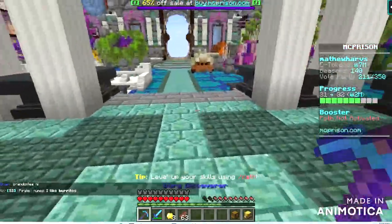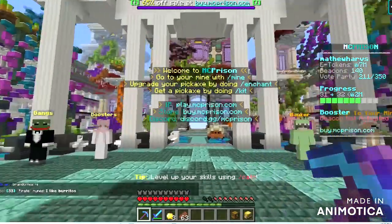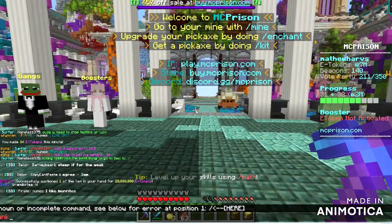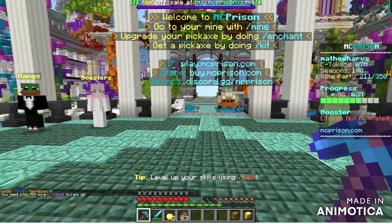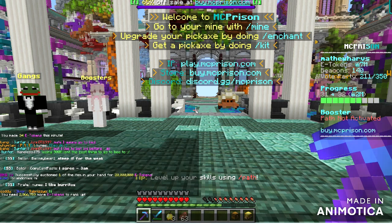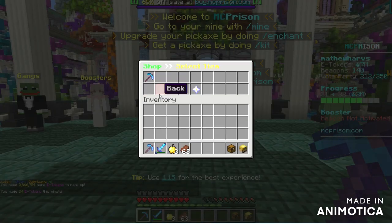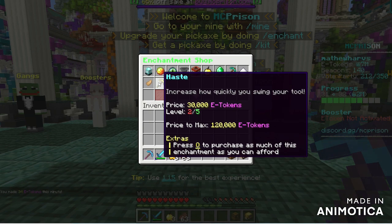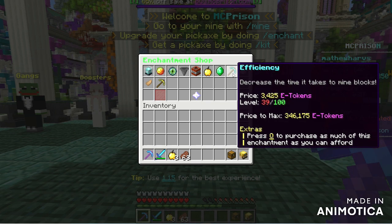20 million is insanely good. With that money you're going to want to either rank up to better your mine, which you'll eventually want to do, or you're going to want to go to enchant. If you're only going for beacons, I would get Beaconator, Haste, and Efficiency.